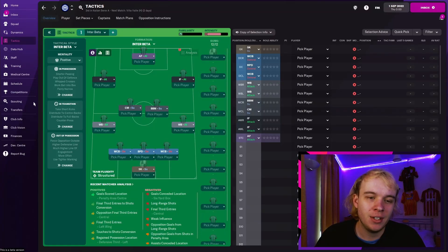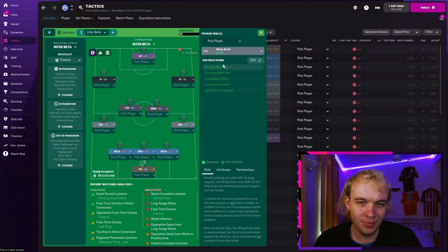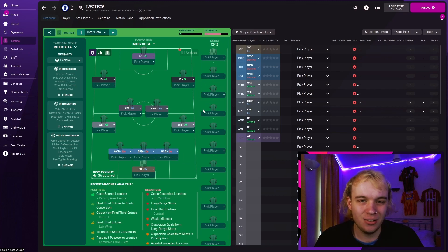It's a very simple five-at-the-back tactic. Five at the back seems to be the meta so far from what I've heard in the beta for FM22. It's a basic back three with the ball-playing defender in the middle, and either side is the wide centre-backs on defend. These two will happily defend further out wide, which then allows our wing-backs on either side to push and overlap in forward positions. I don't have overlap set on because they do that anyway — they run wide, they get forward, they don't need to be set to overlap.